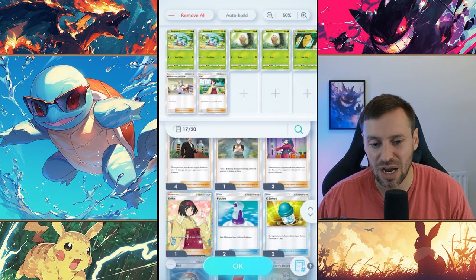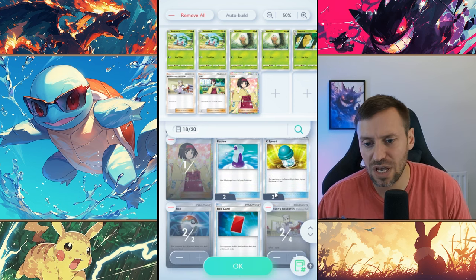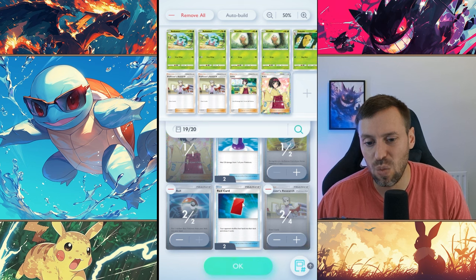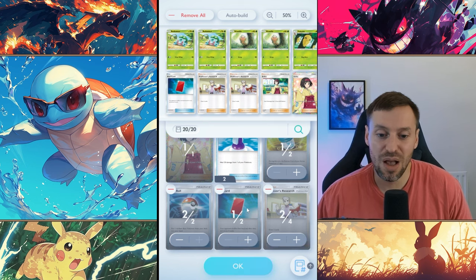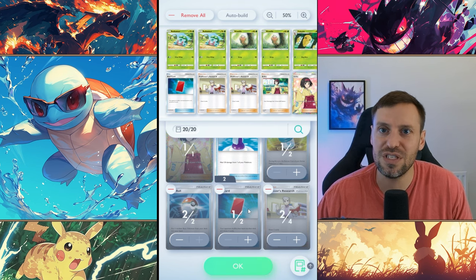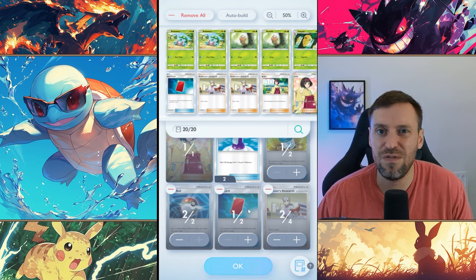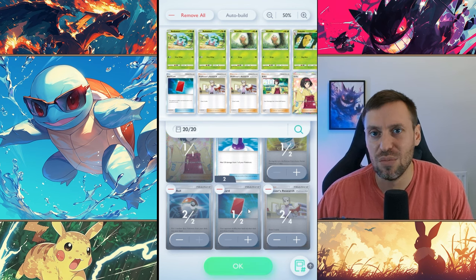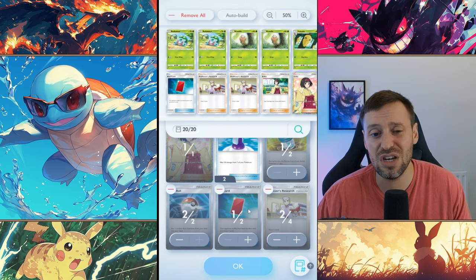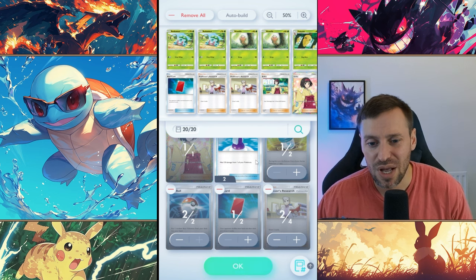Next we're going to take two Ericas as our healing cards, so we're quite defensive. Then one X Speed so we can retreat, and two Red Cards. Red Cards can be used defensively and offensively - ideally you want to use them when your opponent has maybe five or more cards. The more you play the more comfortable you'll be with it, but if they've got nine cards you can literally strip them of all their cards. Absolutely brutal.